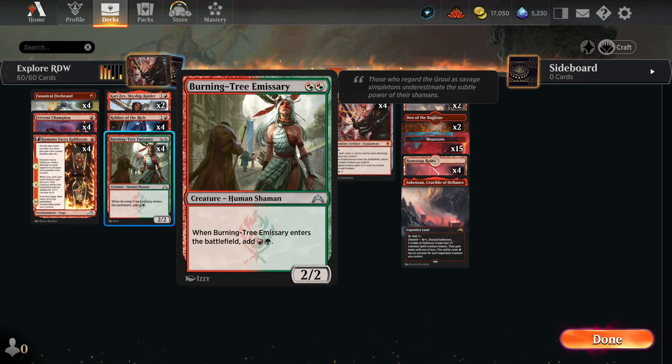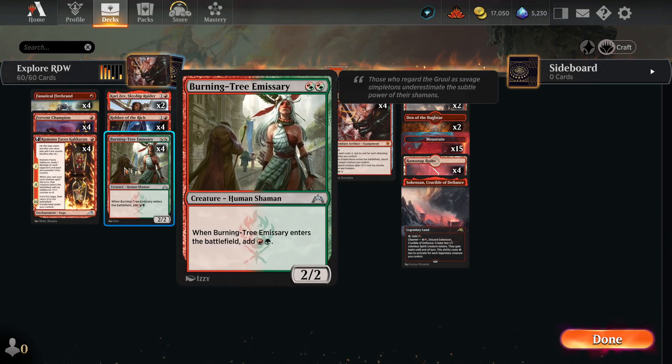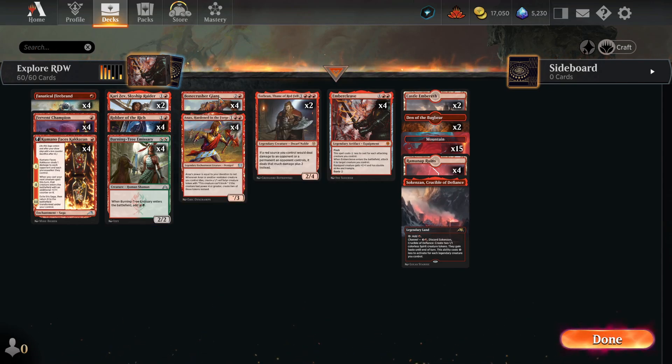Then we have four Burning-Tree Emissary. This card is kind of funny because it looks red-green and adds red-green mana, but basically it's a free spell if you combo it with another Burning-Tree Emissary or play another two-drop with it. A free 2/2 is definitely something we appreciate in the early game. Late game we're going to lose anyway — there's no late game for Red.